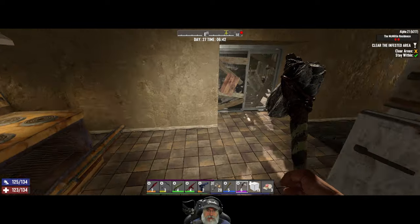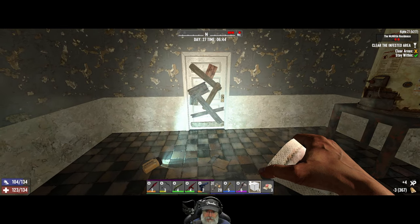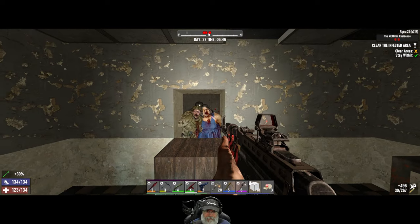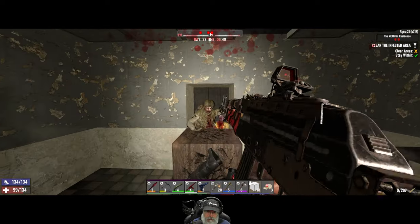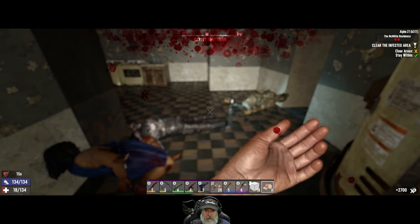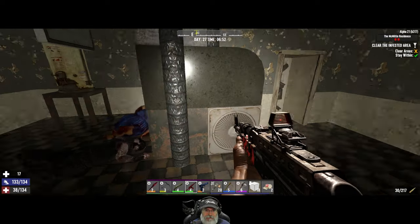I think something comes down from the ceiling there. So let's do a wood block there. We got four zombies, whatever they are, and one of them's feral. I'm not screwing around with this man, no siree. Good golly Miss Molly! We definitely should have put a cobblestone block down there, but you know what, we survived it — barely.